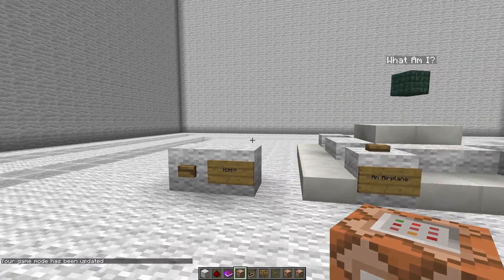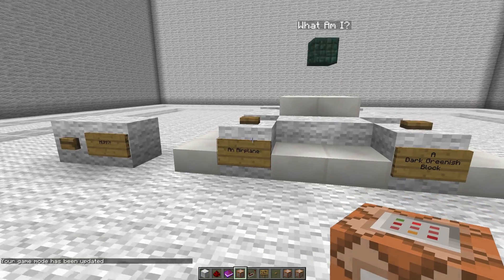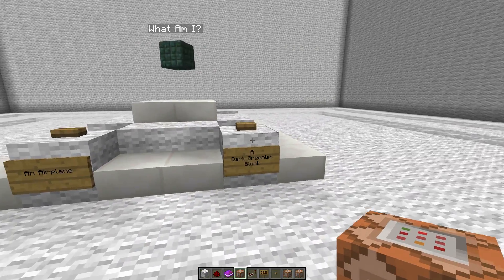In 1.7, armor stands didn't exist and you didn't have floating text, so you won't see this at all. So instead of seeing an airplane, you're actually seeing a dark greenish block.